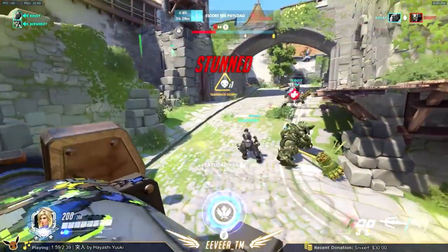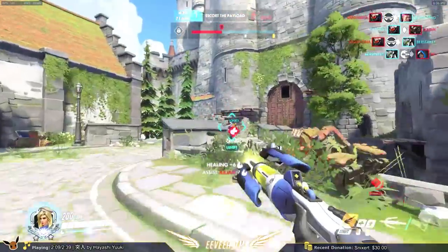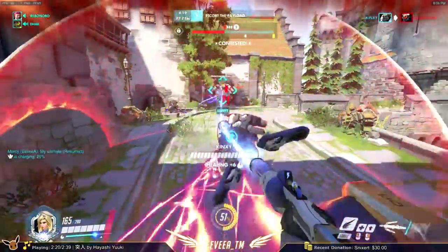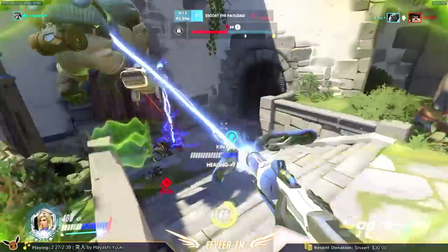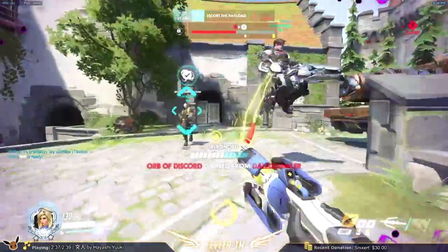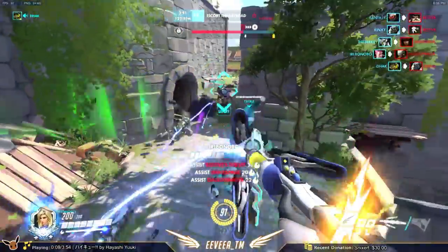Now on to the big one — resurrect. In general, Evie and I both think that most Mercys hold their resurrect for too long. It's frequently a good idea to res just one person or two. If someone like your Zarya with ultimate dies, that should be an instant res. If your Reinhardt gets picked off early, if your solo DPS Soldier dies, those are all pretty good cases where you should just slam that Q key. But sometimes heroes die who just aren't that important. Let's say the fight starts and your Lucio, who's already used his amp it up, dies — that's fine, wait until more important heroes die. Identify the key heroes on your team, and ideally they should be resed when they die.